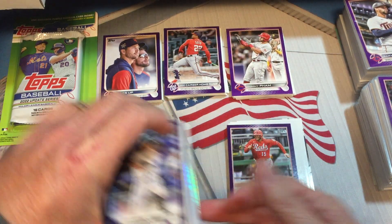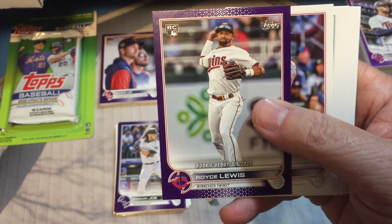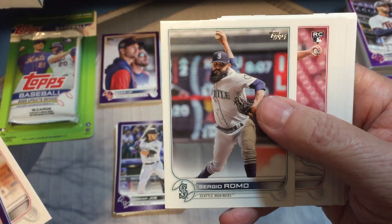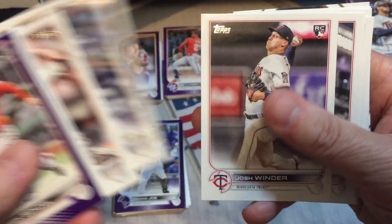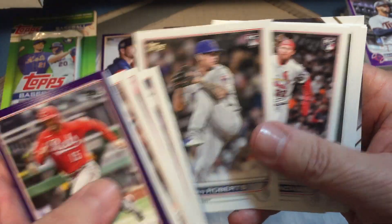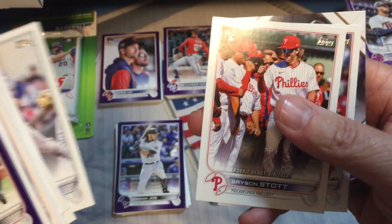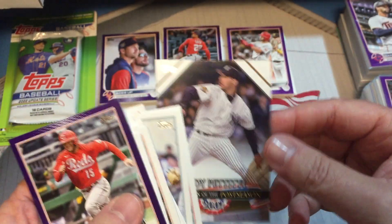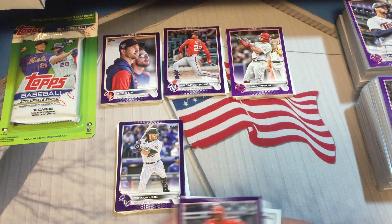Here is our last one. We have Nick Senzel and Royce Lewis rookie debut, so that's a good one purple-wise. Donovan, Bryson Stott rookie debut, Trevor Story, and Paragons of the Postseason — Andy Pettitte.